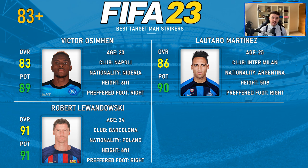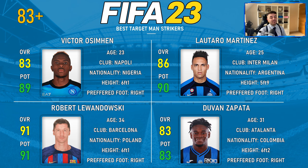Next up we have Robert Lewandowski — of course an older option who only just signed for Barcelona, so you will have to wait a few months. But at 91 overall and 91 potential, he was very similar to Martinez in requiring little wriggle room. At 34 he's the type of player you sign for immediate impact, so bear that in mind. Finally we have Duvan Zapata — also in his 30s, but a lot cheaper than Lewandowski, Martinez, or Osimhen. Currently at Atalanta, from Colombia, six foot two, 83 overall and 83 potential — a solid budget option ready to contribute right now.